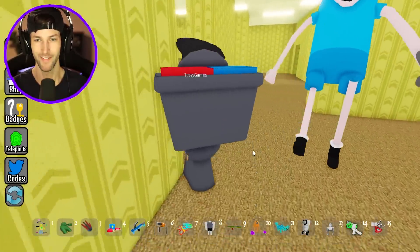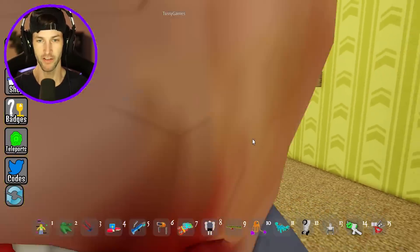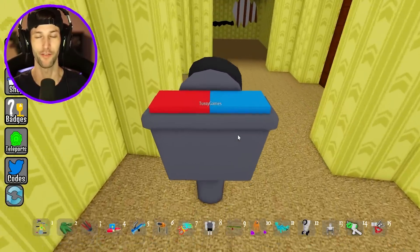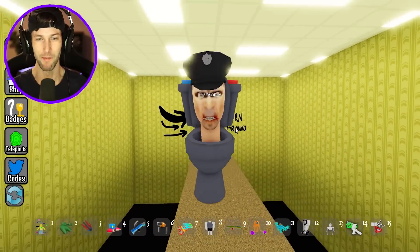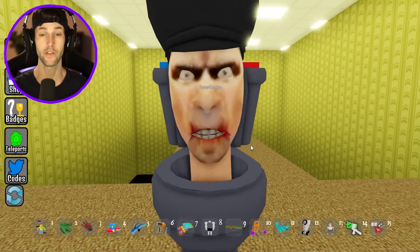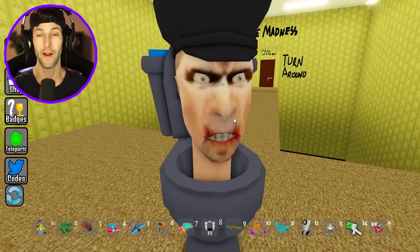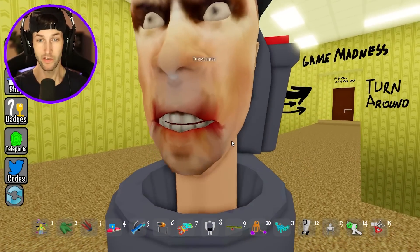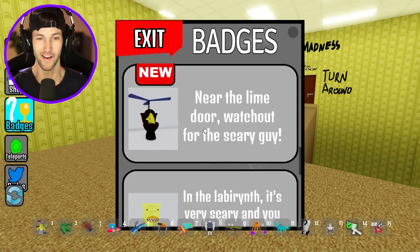Look at him. Freeze — you are under arrest for being sus. Oh my gosh, he even has police sirens up top, like they're flushers. Yes, I am the police. He looks like he's corrupted though, dude. I would not trust him. I would have to call the police on this policeman, because he's like a zombie. Oh, look at that mouth. Let's see what else we got here.